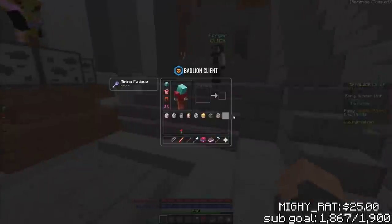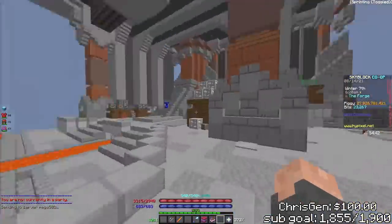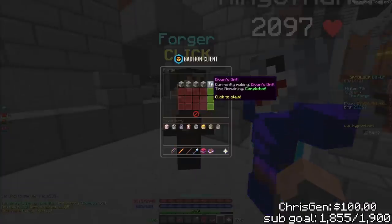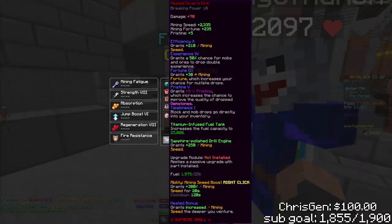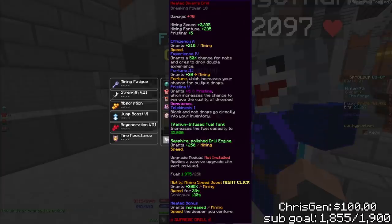Warp forge - I have something special, boys! I believe if my calculations are correct - the drill is ready to go! One of the first ones on the server. Look at that - Supreme Drill - definitely one of the first on the server. Look at that mining speed, holy frick - 2335. Breaking power 10, this thing's freaking crazy.